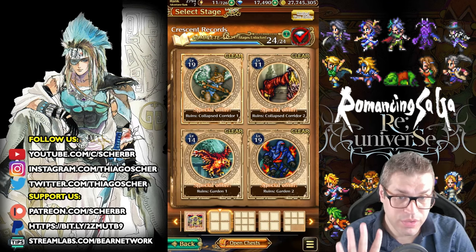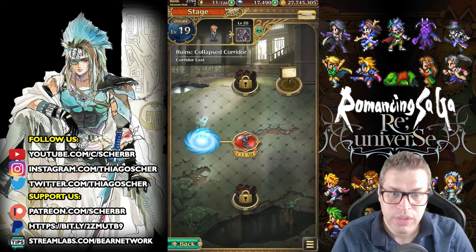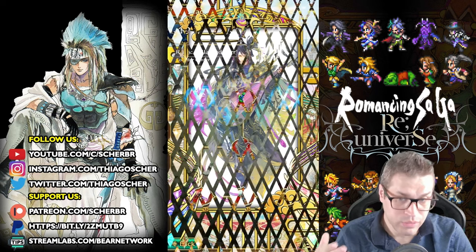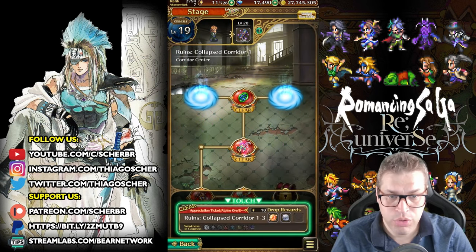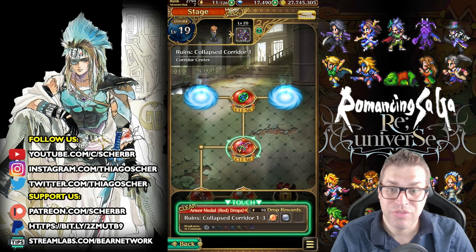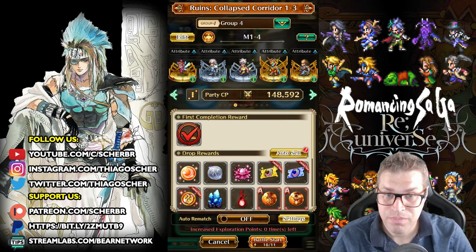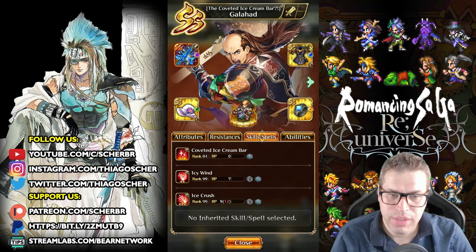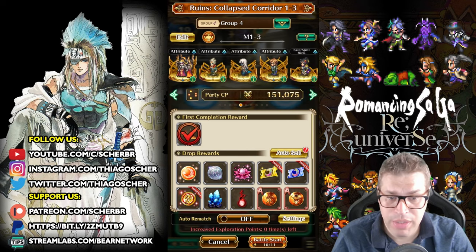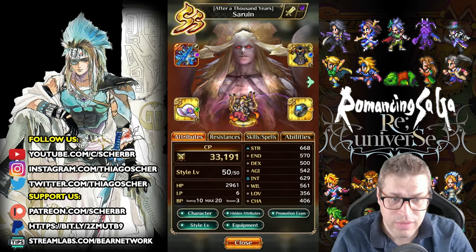We have four different regions here and I will go for the first one, Collapsed Corridor, first. It's super simple — we just have to go and beat enemies. The one thing that's different is when you unlock new stages up to Collapsed Corridor 1-3, you have to defeat all enemies in less than five actions. To do so, bring someone super strong like Sarwin or Galahad — both have access to very strong AOE attacks. I'll show you first Sarwin with his Destructive Blow, a Triple-S weapon, and max status at 668 STR.